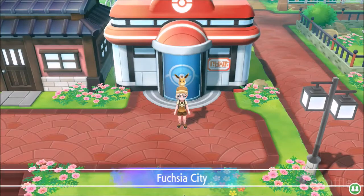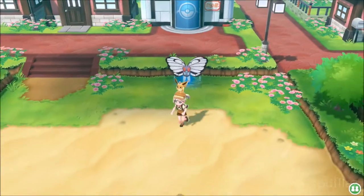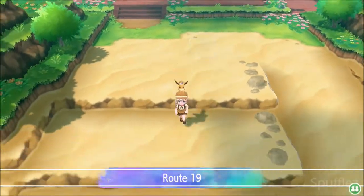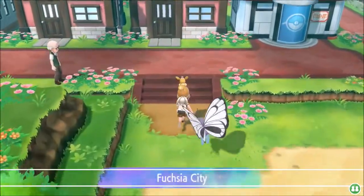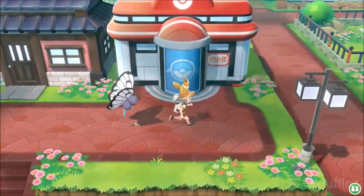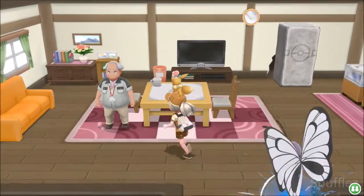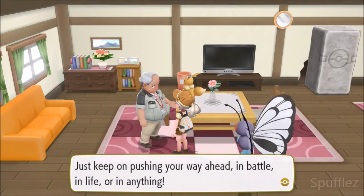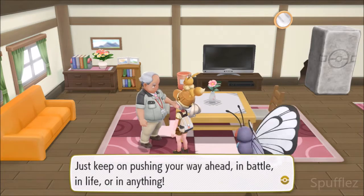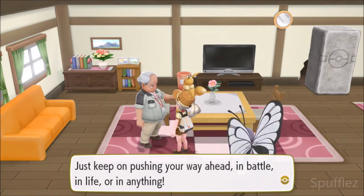You get the Warden's golden teeth by completing story events. If you go to the southern portion of Fuchsia City, Team Rocket will be in this area. You'll be able to get the golden teeth and you go right over to the Warden's house, which is right here. You talk to him and you give him back his golden teeth, and he will teach your partner Pokémon — either Eevee or Pikachu — how to use Strong Push.